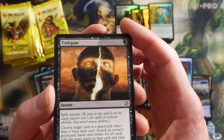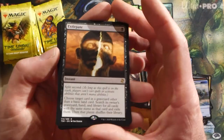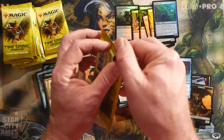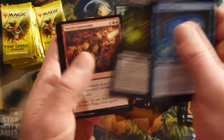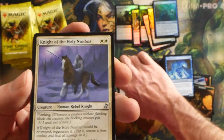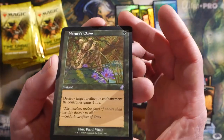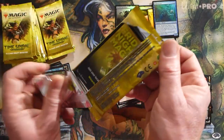Extirpate - good old classic card, similar to Surgical Extraction. The Fathom Seer. I'm sure all you guys will let me know in the comments what card I was thinking about. Smallpox, Knight of the Holy Nimbus, Conflagrate - another good one. Porphyry Nodes. Nature's Claim in old border - good sideboard removal, especially in Tron for Modern. I always ran a couple Nature's Claim in the sideboard of my Modern Tron deck.